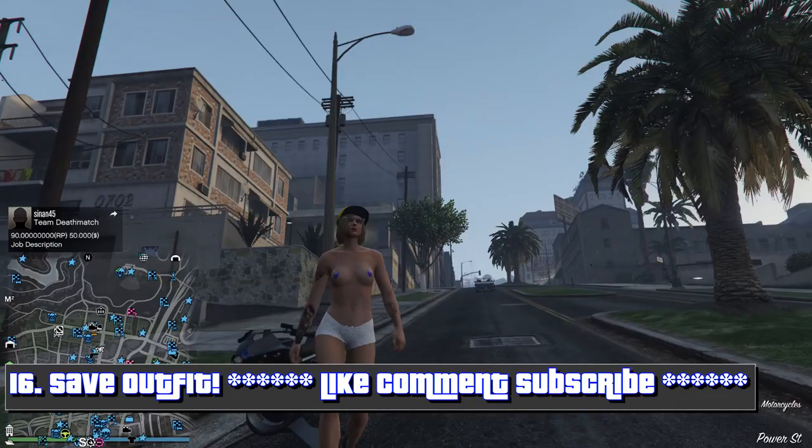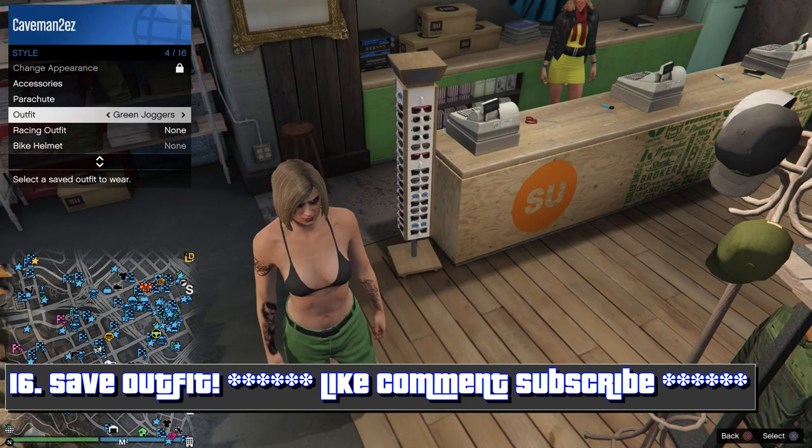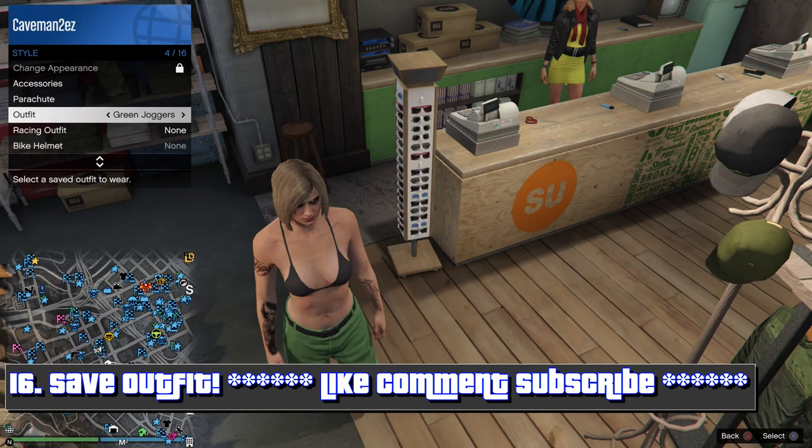Once you load in, you should have the outfit like this. Now go and save it. You can switch your outfit to something different and switch back, and it still works. You can also customize it. Thank you for watching my video, and I am out.